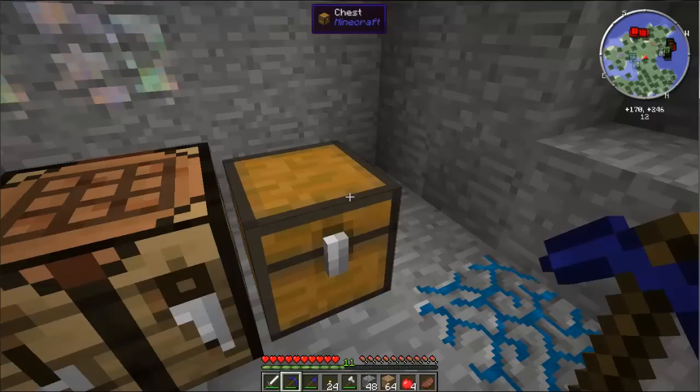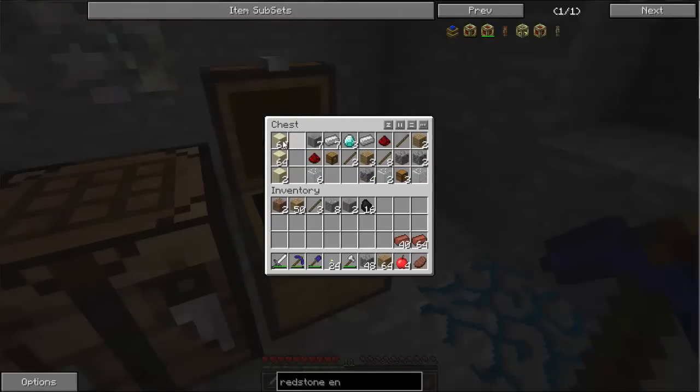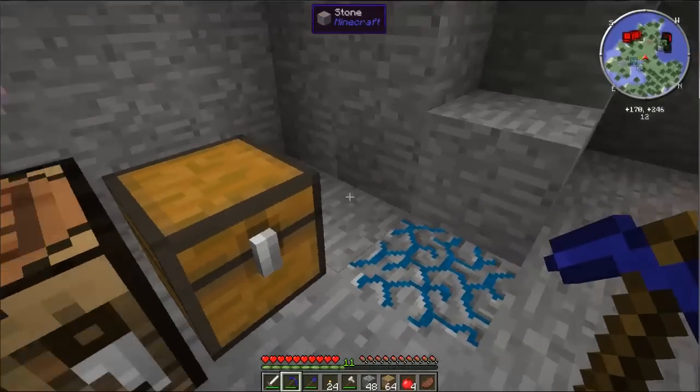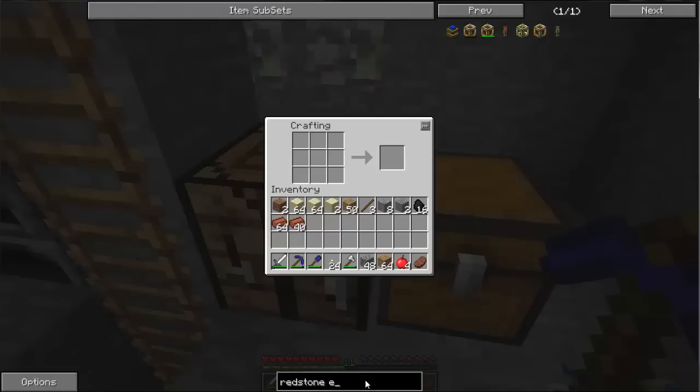For now, I'll just go ahead and say, first off, I want to make a Coke Coal Oven. I don't have much coal — I've got 16, so I want to make sure we use as much as we can. To make a Coke Coal Oven — that's right here — and that's our recipe. That looks good. Let's do that. There we go.